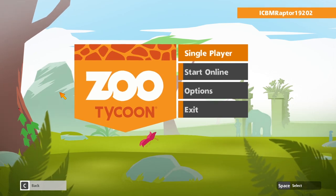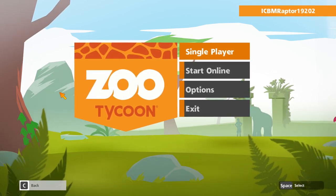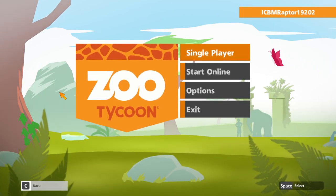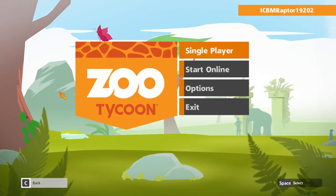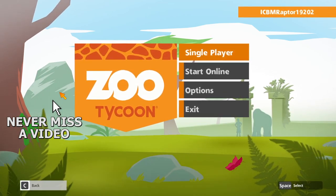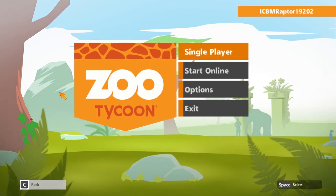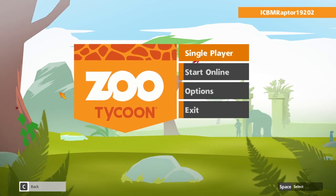If you already have Game Pass, you can download this one with no additional charge and jump back to around the times of Planet Coaster and before Planet Zoo. I've really been enjoying going back and checking out Tycoon games. So if you remember SimCity 4, love Roller Coaster Tycoon, or want to see Railroad Tycoon, don't forget to check the channel, smash the like button, turn on the notification bell after subscribing, and become a member today.